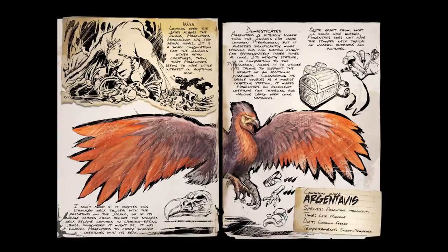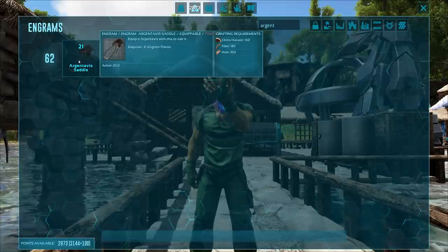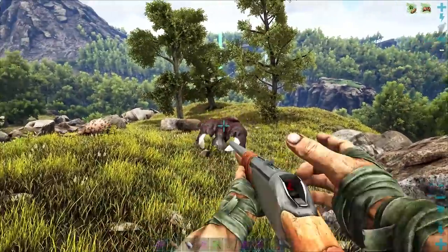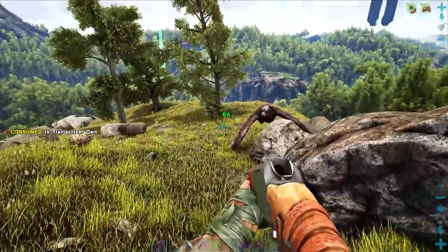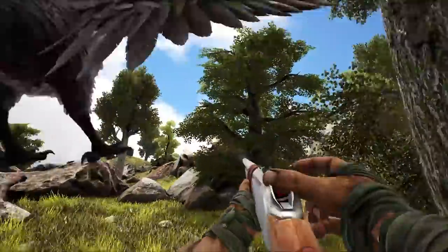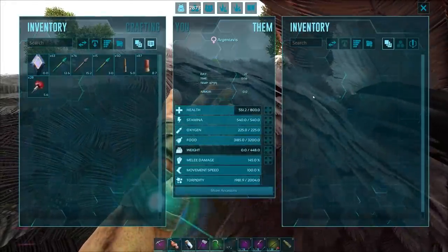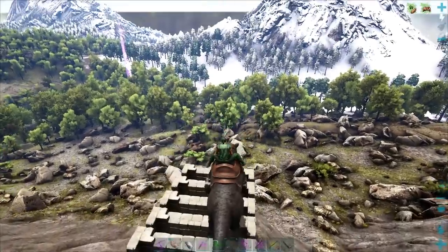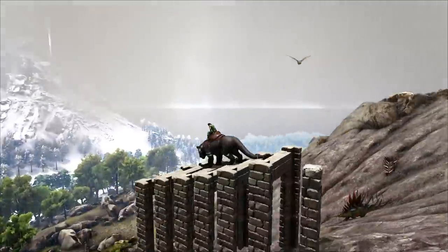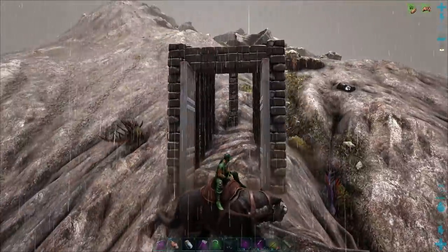Last on the list — the Argentavis. These guys are my number one dino, almost tied with the Thylacoleo, but the Argent just narrowly edges it out. The saddle is unlocked at level 62, and it's absolutely amazing — not only is it a smithy, but they recently fixed a bug where you can now use it to repair and craft stuff inside of it. They have weight reduction on just about everything in ARK, including the kitchen sink. They can carry a ton of stuff, and you can breed them for high health, high stamina, high weight, high melee damage, or all of the above.